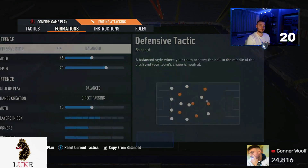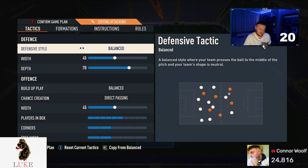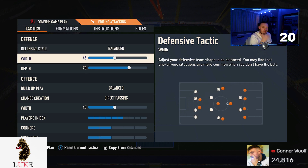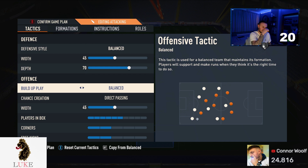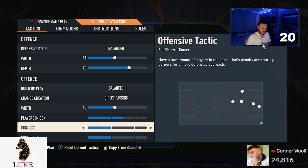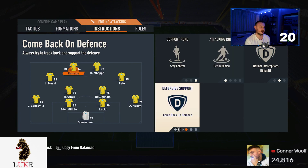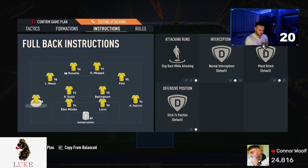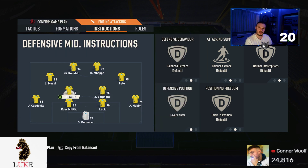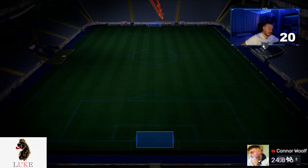The third formation is the 4-2-2. I didn't use this much — I switched into it in about the last 10 minutes of one game. The tactics are identical to the 4-3-2-1: Balanced, 45 on the width, 70 depth. Again, if you struggle defensively use 55, otherwise 70. Balanced and direct passing, 45 on the width. Player instructions: stay central, getting behind, and come back on defense on the two strikers. Wide players: come back on defense and get into the box for cross. Two CDMs: both on balanced and cover center, but if you struggle defensively put one on stay back while attacking. Both full backs: stay back while attacking. Comes for crosses and sweeper keeper.